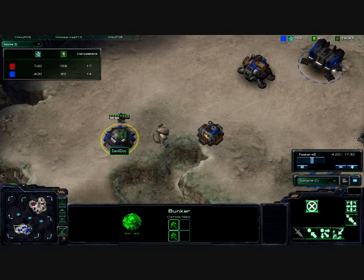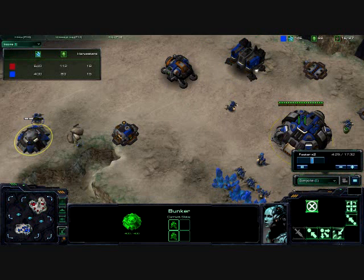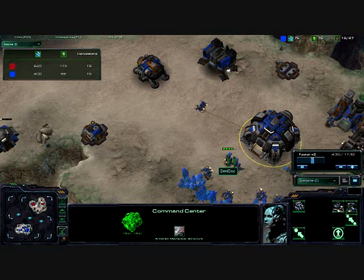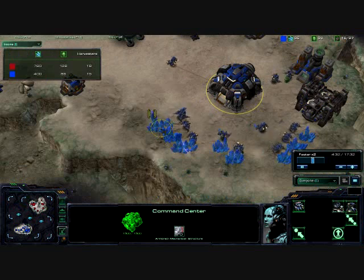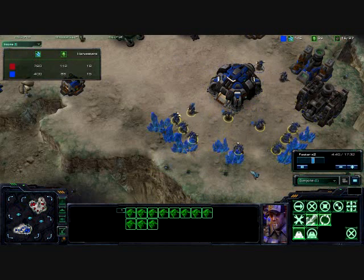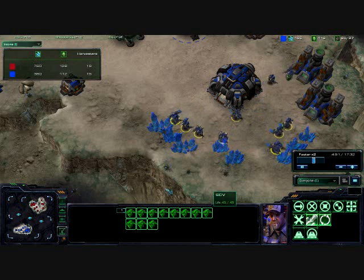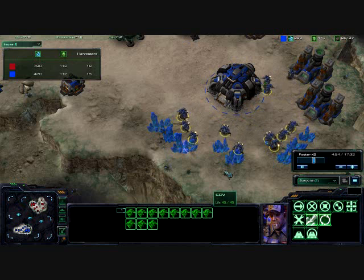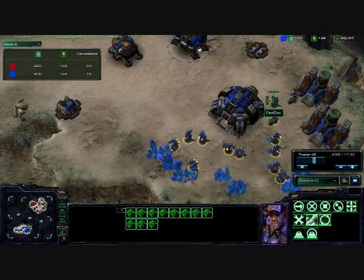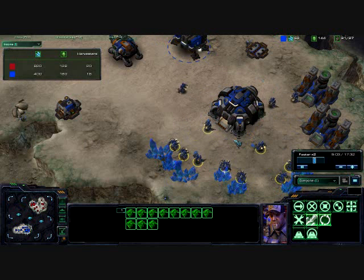Devil Dock, on the other hand, is turtling up with some bunkers. He still has that rally point set out away from the minerals — not quite sure what he's trying to go for there. He's going for two Refineries. He really needs to be spending more on the minerals. That's only 11 on the minerals and he's already got 4 on the gas.